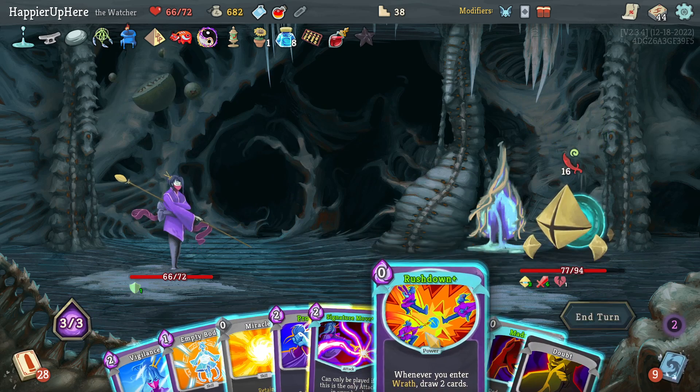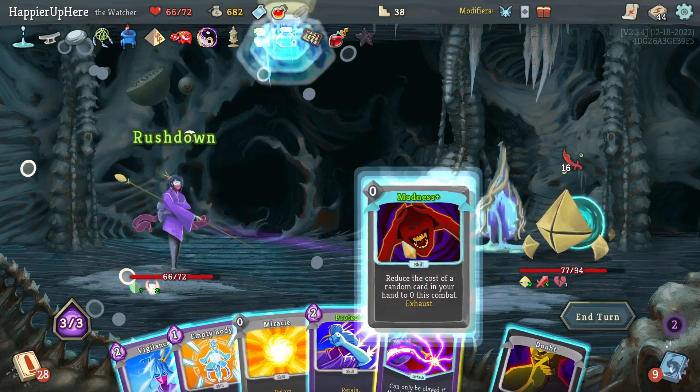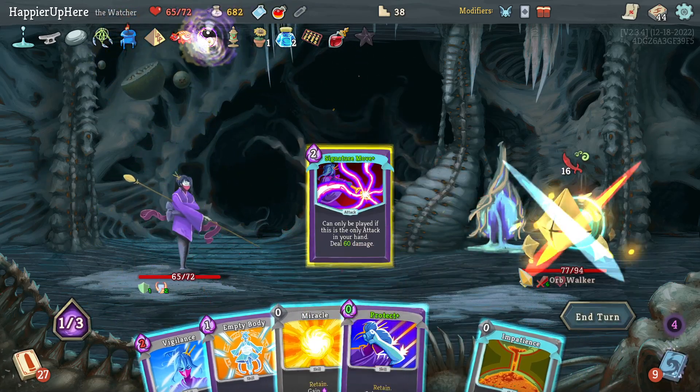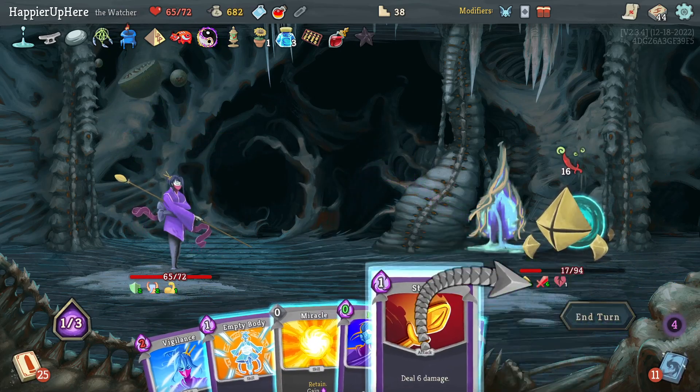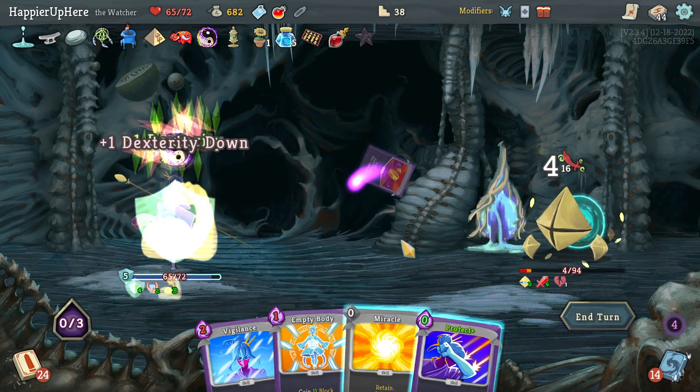16 — Rush Down first. Madness, see what I get. Get rid of this, Signature Move for 60 damage. Impatience, Strike, Just Lucky — get rid of this, taking some damage unless I play Empty Body.